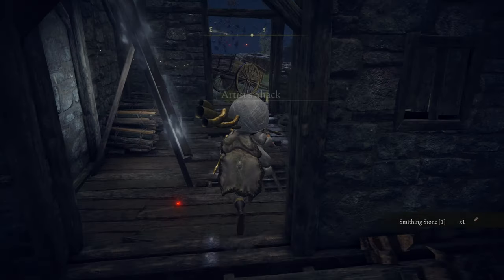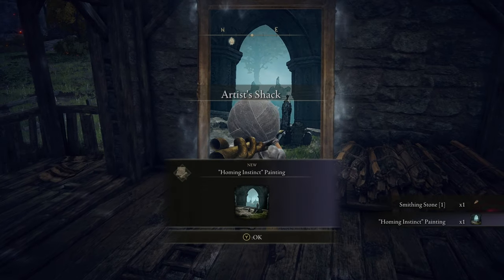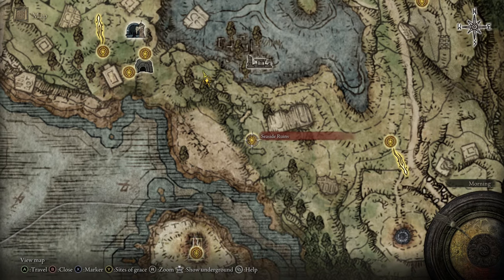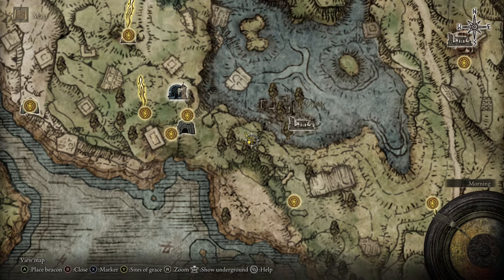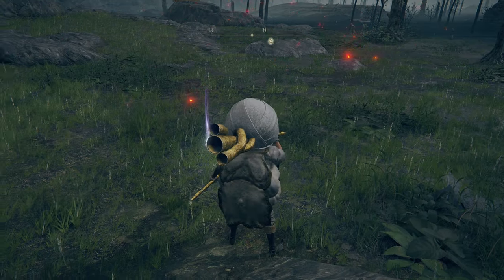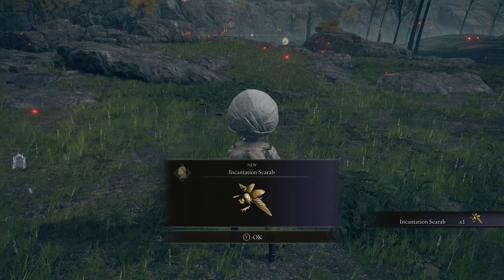The first painting we're grabbing is located in Limgrave. You want to head on over to the Ardu Shack. Then once you get the painting, you want to make your way down over to the Seaside Ruins, then make a little trek northwest, and that's where you'll find the Gold Incantation Scarab.